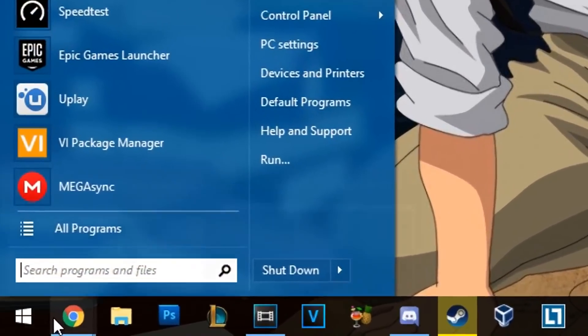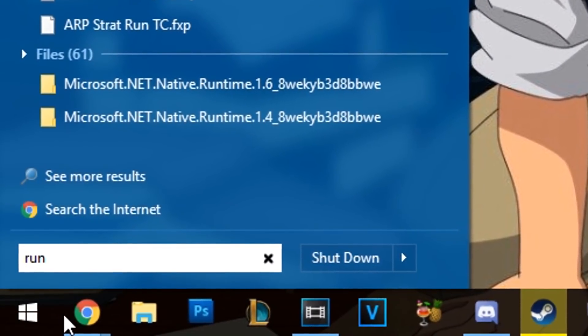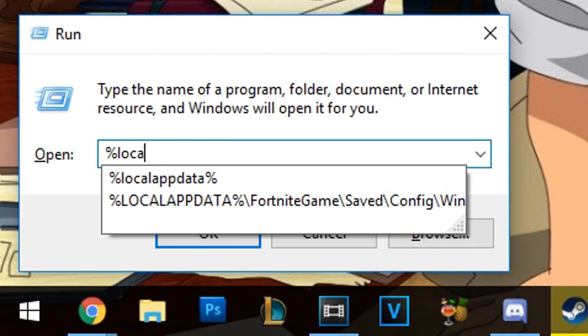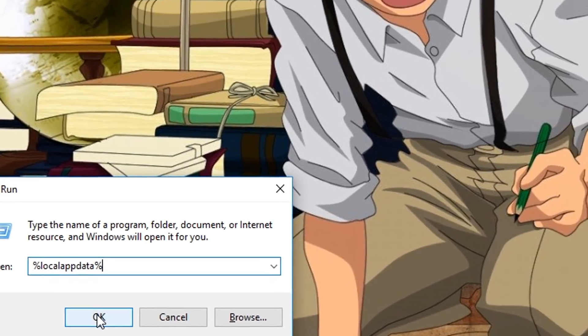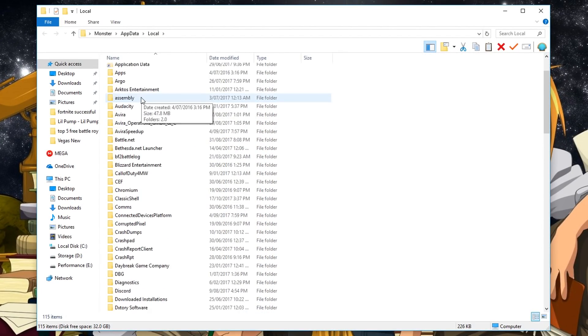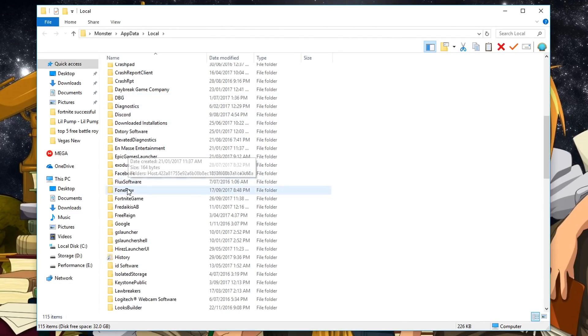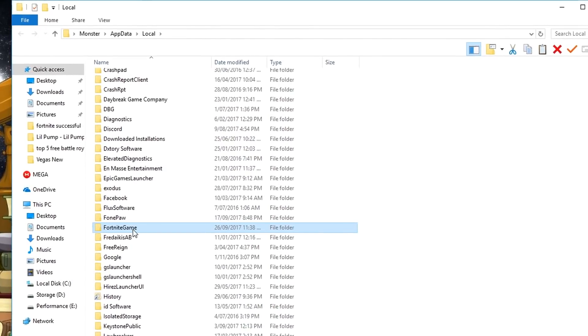The first thing we're going to do is go to the start menu and type in "run". When that pops up, type in "%localappdata%", or copy it from the description below. When you press OK, a window will open with a ton of folders. We want to scroll down to the folder called "Fortnite Game" and double click on that.